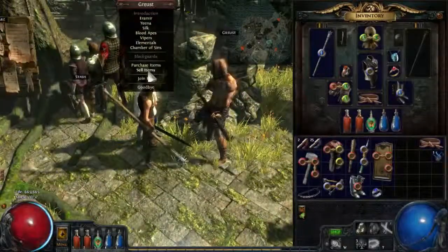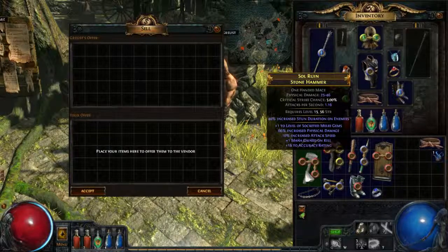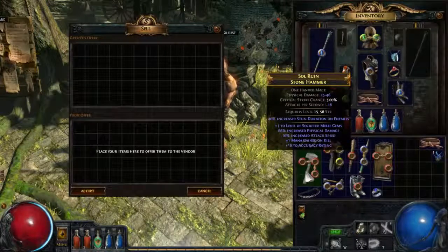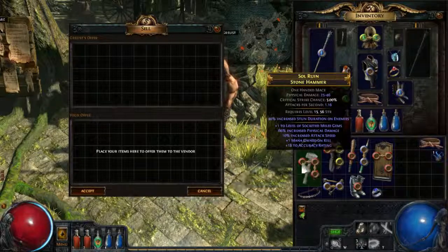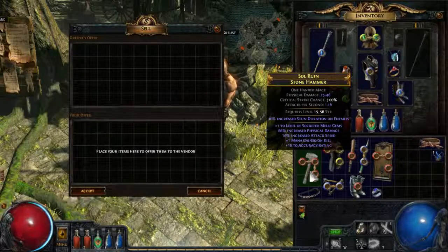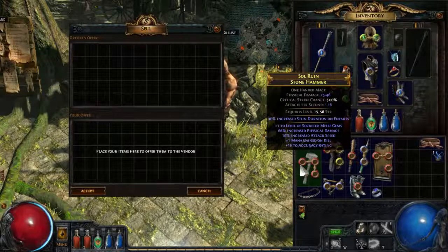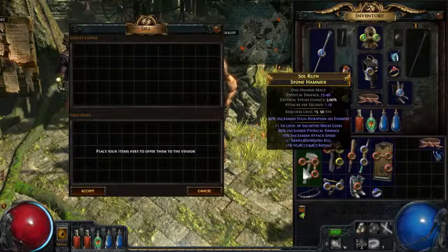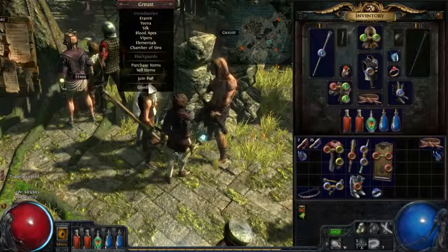We can actually go into a vendor screen so we can vendor them right away if they're bad. The first one has level 2 socketed melee gems, which is good. It has increased physical damage and attack speed, which is good. So we have 3 good attributes that really work well together. Mana gain on kill is pretty bad. Accuracy rating could work but it's a really low roll. We have a really nice socket setup with a 3-link. So overall this is definitely not a bad item. The only problem is that we don't have the flat physical roll — if we had the flat physical modifier, this would be a great item. As it is, it kind of falls short, so we're still vendoring it and we get an augmentation off it.